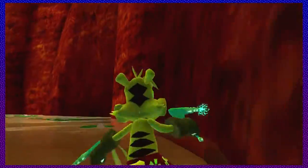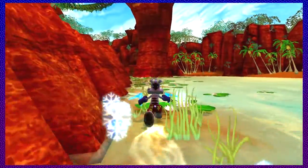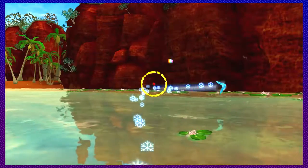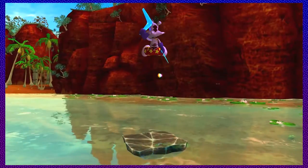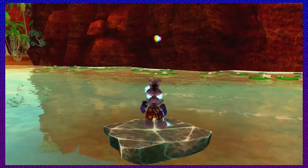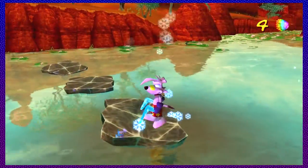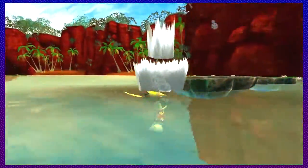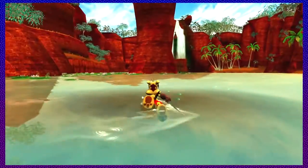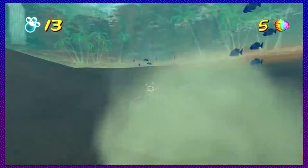What are your thoughts on the rainbow scales? I like the way they look. I'm kind of glad they're only on the hub world and not in all the individual levels, because some of them were actually really well hidden. And when you get them all, it's worth it in my opinion. It's not really needed but it's very much worth it. It's kind of weird that they make collectibles in the hub world, which is usually rare in games. They're kind of like rainbow opals — they even have the same sound effect as opals when you collect them.